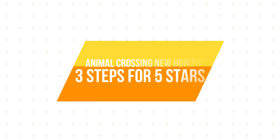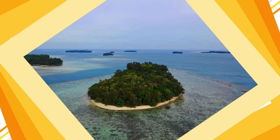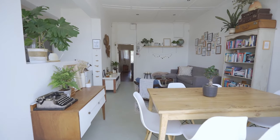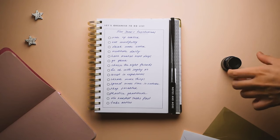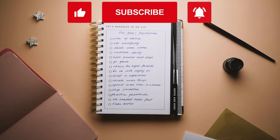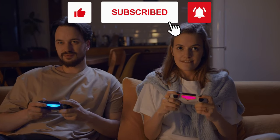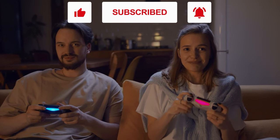Now for the three-step process for getting a five-star island rating. Everyone's island is going to be different, and everyone is going to want to decorate and design a little differently. Some things are required and some things are recommended because they're easier. I'm going to leave some options and wiggle room in each step to give you more guidance rather than specific instructions, so that you can have flexibility and really just have fun with the game.